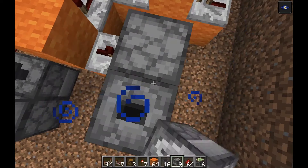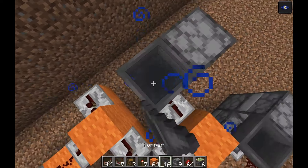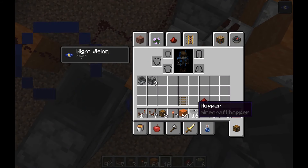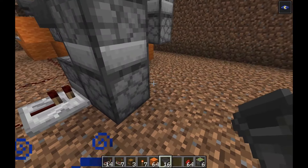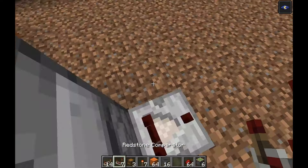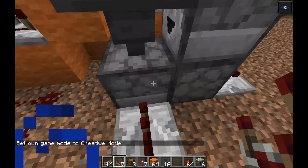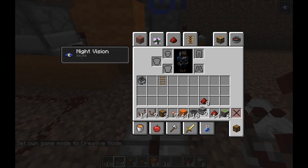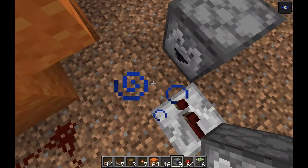Add this to the side, then up, like that, plus a hopper, and we're also going to have this here with again a T-flip-flop — one, two, three, four. Now you should be out of droppers. Then add comparators here and a comparator here as well.